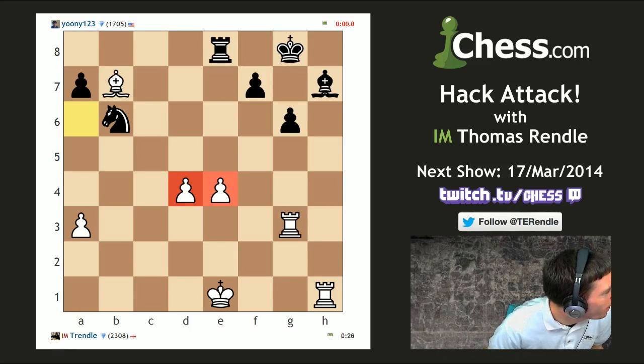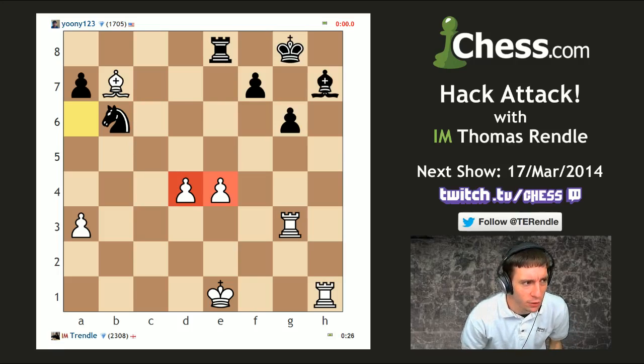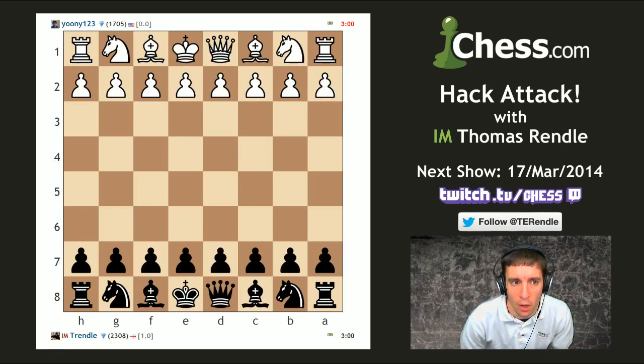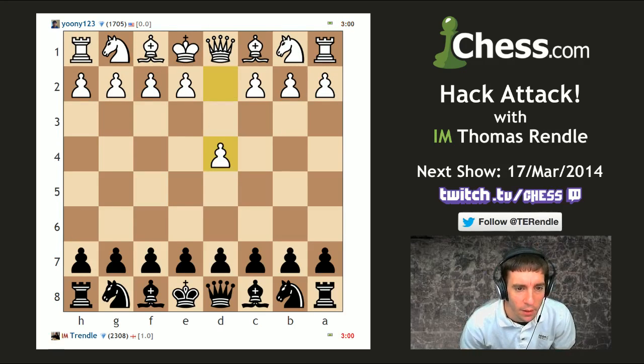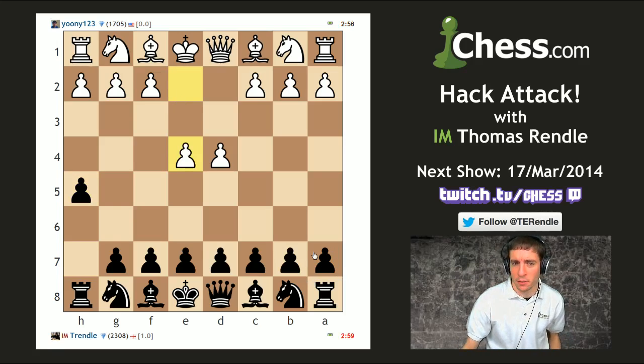That was the first game of the match. Now for the rematch: the challenge is the a-pawn and h-pawn must be my first two moves, but I can move other pieces on moves one and two. Just the a-pawn and h-pawn. I don't think that loses by force against anything. Does my opponent want a rematch? Yes, okay — so which pawn first?